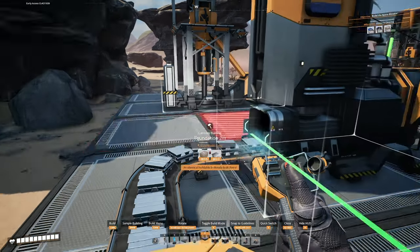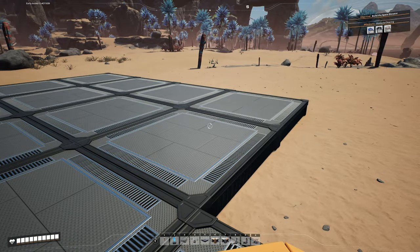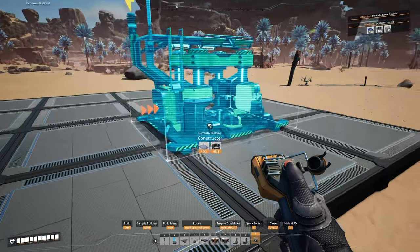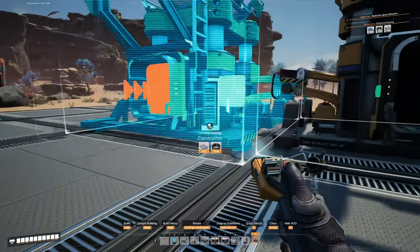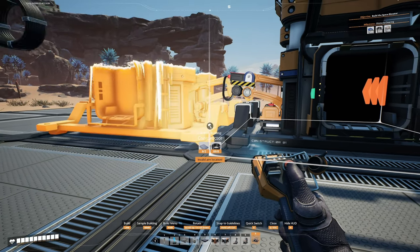As you can see, I am spreading all this out - that's okay. There's plenty of room in Satisfactory. We don't need to be super compact all the time. There are places where you don't have a lot of room to build, but this is not one of them. We're going to build our four constructors for iron rods right here on these four foundations. Put our first constructor down and make sure the input is going the right way. Hit control and it will line them up.